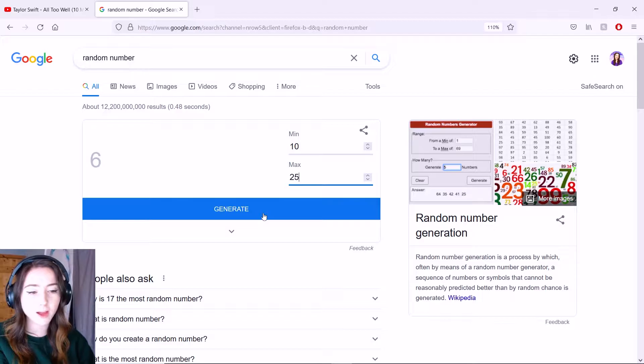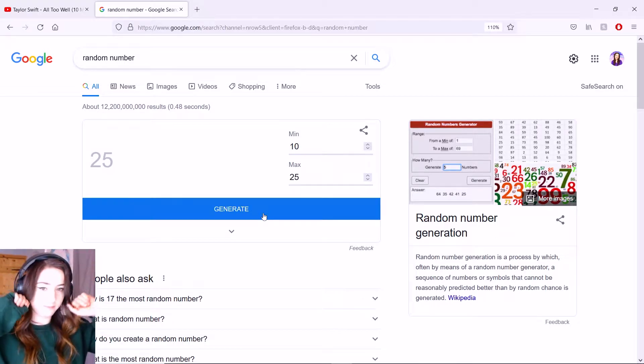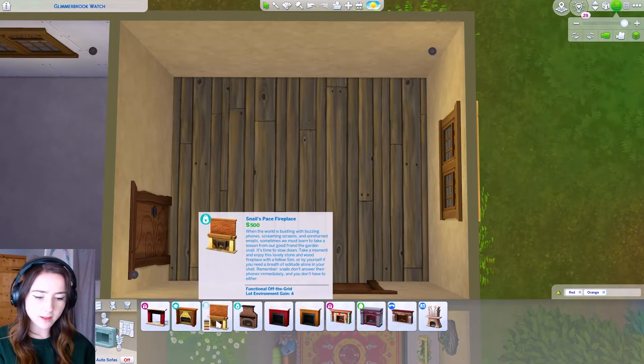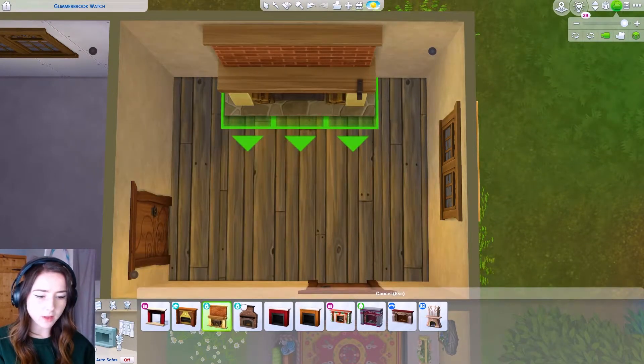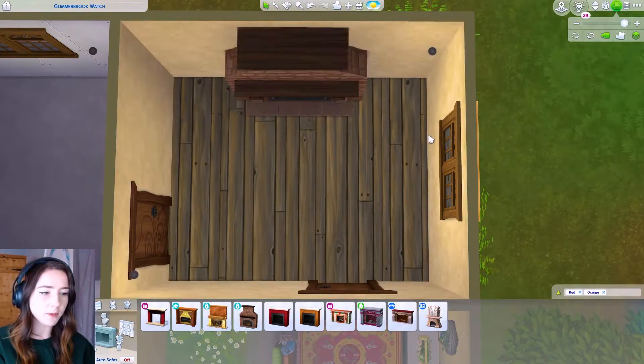So for the first room, I think it's going to be the living room. What do we get? 25, really, for the first room? Oh God. What I'll do is I will decorate the house as I want to first of all, and then I will add all the plants. And I've made them all really small rooms as well.